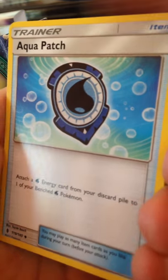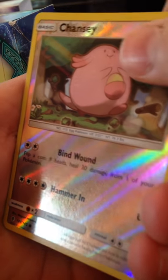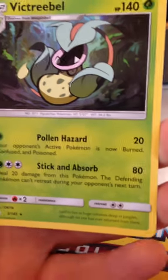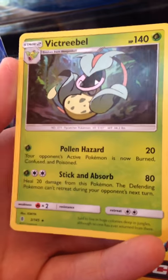Aqua Patch! That is going to be worth a couple bucks. Trancy, that's a common, and then a Victory Star - the Poison Barb. The tech's not too bad - it's pretty much three damage counters and they're burned or confused. Aqua Patch is awesome, that is an amazing card. I'm going to put that off to the side.